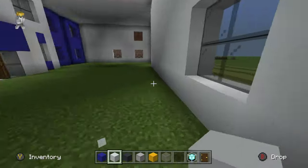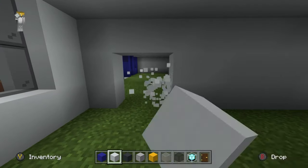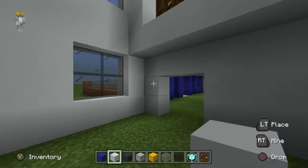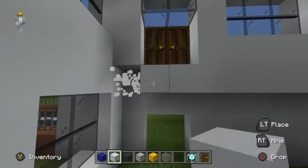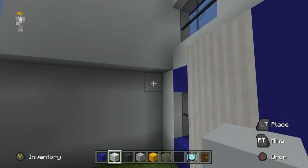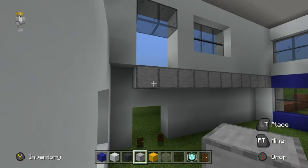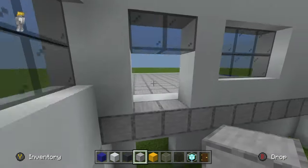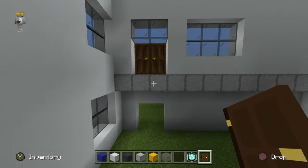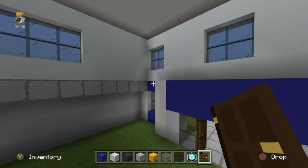We'll be adding doorways a little bit later. I plan on having a double doorway one row away from this wall/window. Additionally, you can knock out this row of white concrete — this will destroy the doors unfortunately — but we're going to re-floor this area using smooth stone. That smooth stone is going to go directly underneath where those doors were, and it's going to flow through the entire build.